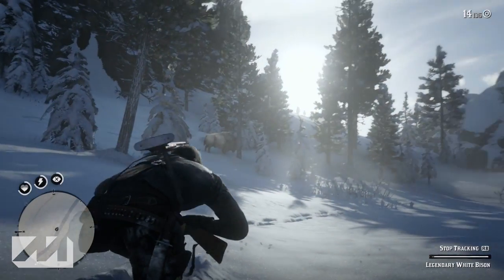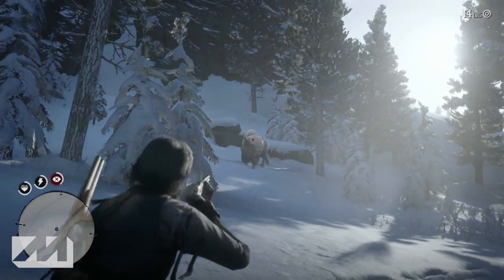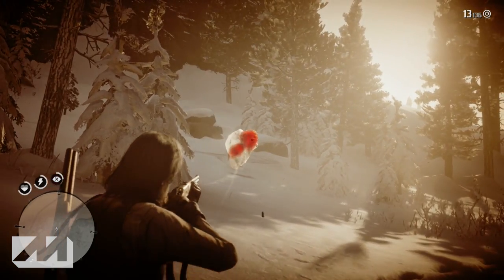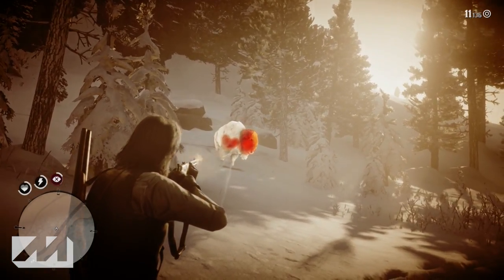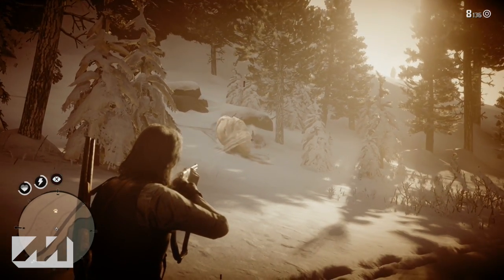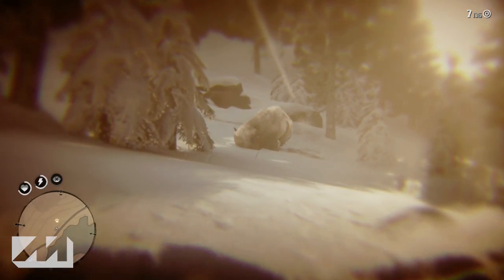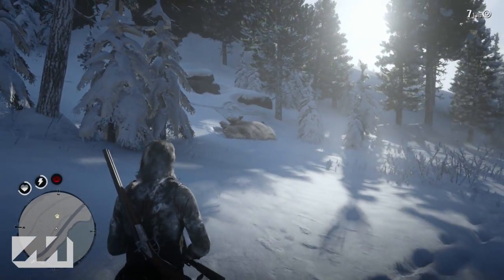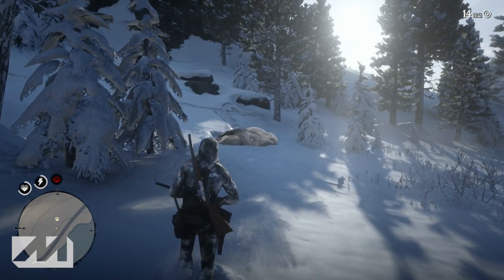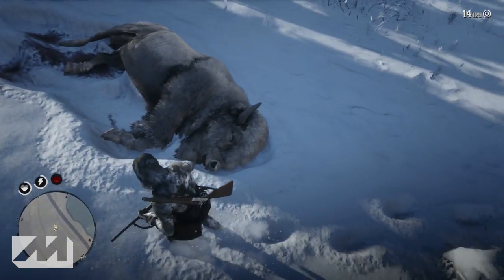I got as close as possible, waited for him to look in my direction, then popped my dead eye and started taking shots. Like I said, it took me six shots to take this dude out from the head. If you have a rifle, you should be good to go — I wouldn't recommend using anything else. I was watching some other videos where guys used snipers, and if you hit him in the head with a sniper, he has time to run away, but he'll fall down half dead. They're not very quick despite being huge, so you should be able to track them no problem.